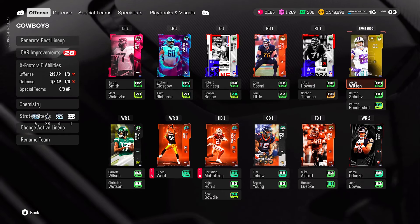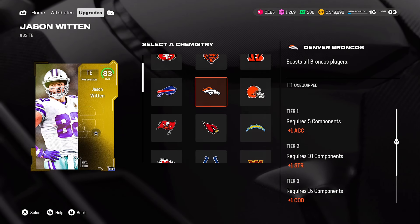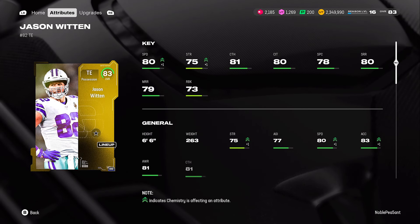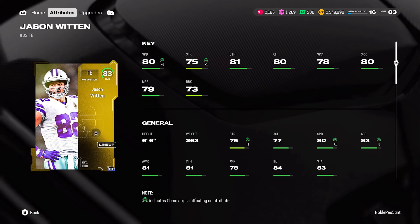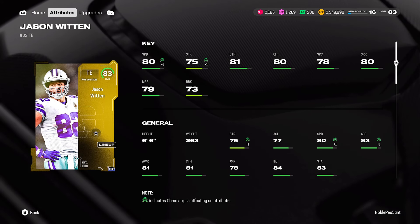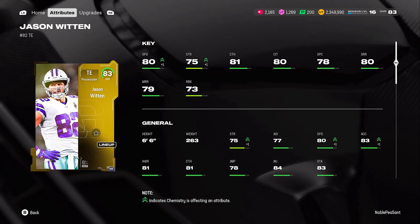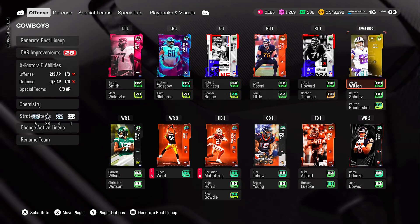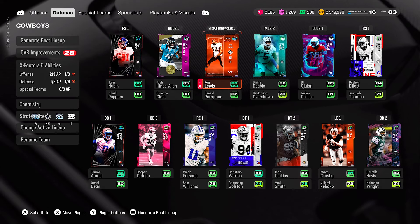Another one — I know some people will say he's too slow — is Jason Witten, team captain. He gets all 32 team cams so he fits any scheme. I don't have X-factors on him but he's already playing great. His speed isn't fast, but this guy is good for the end zone and short plays because he's guaranteed to make the catch most of the time. He surprised me with the catches he's made, so I kept him as a starter.